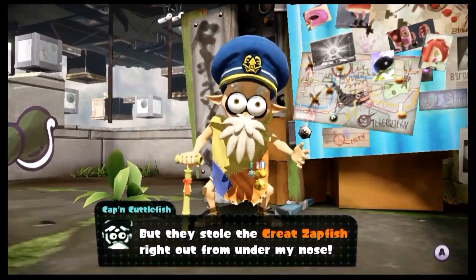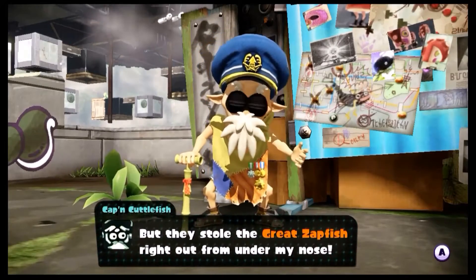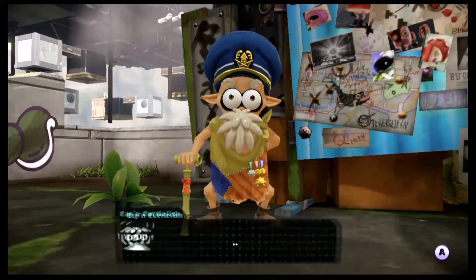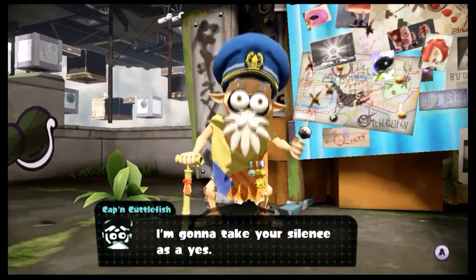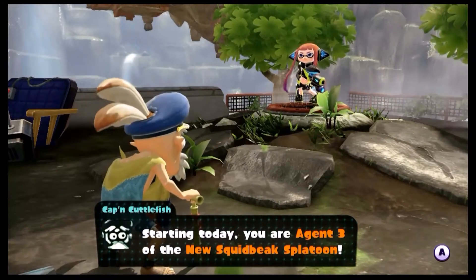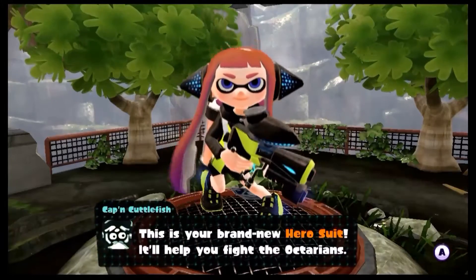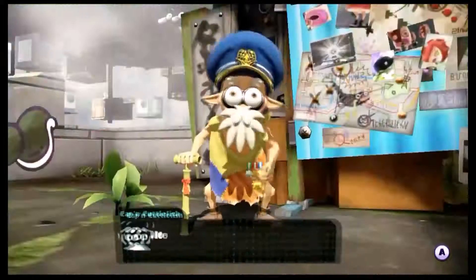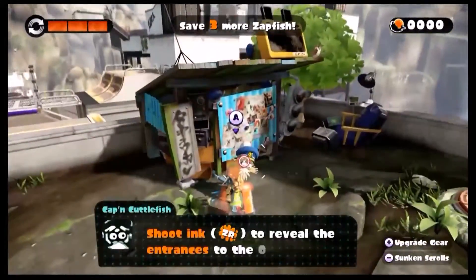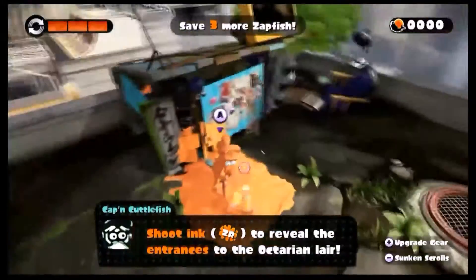You've literally been doing nothing for a hundred years but keeping an eye on people you defeated in the war. They stole the Great Zapfish right out from under - well, from the Inkopolis Tower. 'Please, you gotta help me rescue the Great Zapfish!' I'm gonna take your silence as a yes. Starting today you are Agent Three of the new Squid Beak Splatoon - here's your brand new hero suit, it'll help you fight the Octarians. What a great fit for a hand-me-down from Agents One and Two. But wait - what happened to Agents One and Two? Is there something you're not telling me?